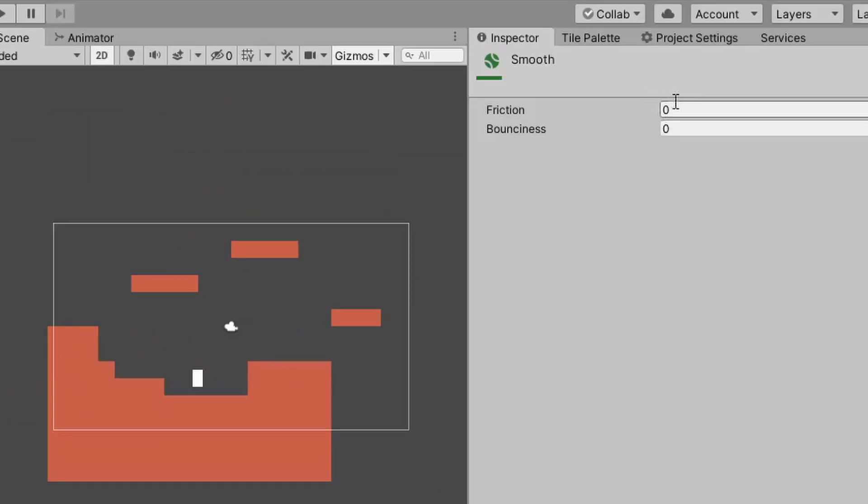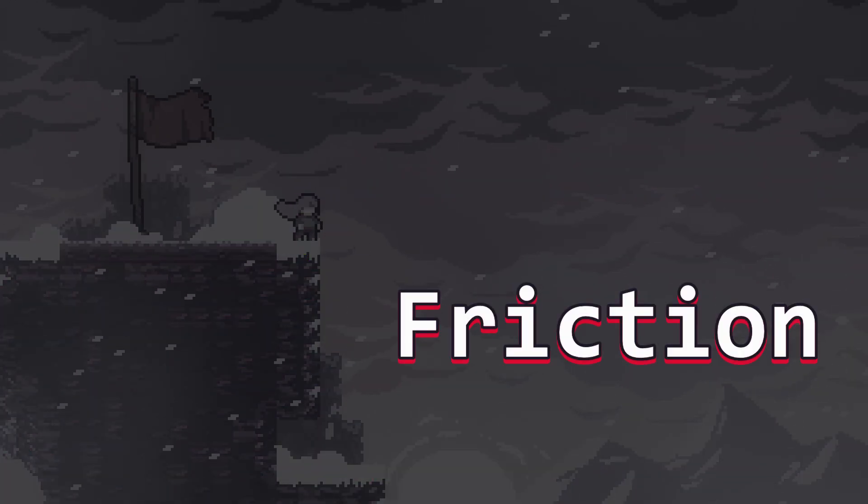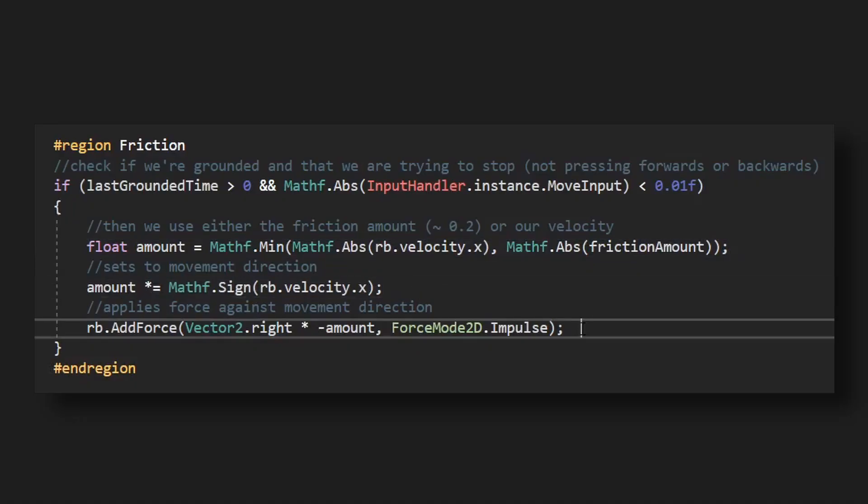However, one issue that has emerged by using forces is that when the player tries to stop, it can feel quite slippy. This is amplified if you've already set the player's default friction to zero, which I'll talk more about later. So to fix this, we can add some artificial friction when the player is trying to stop. This works by checking first if our friction amount is greater than our current velocity, then using the smallest value to apply a force against the current movement direction. This helps the player come to a stop much faster.